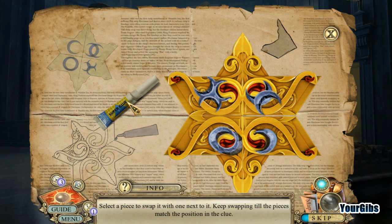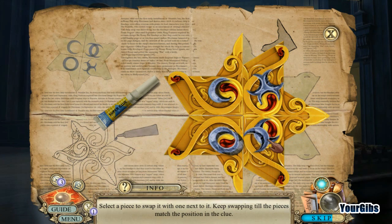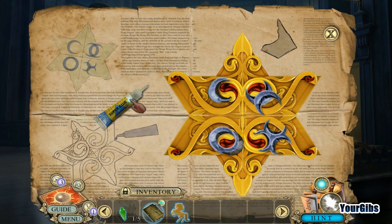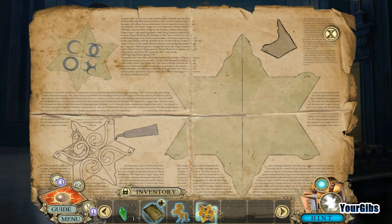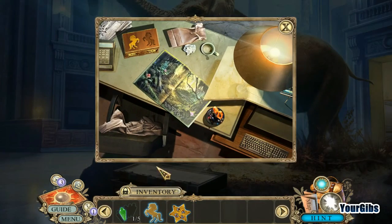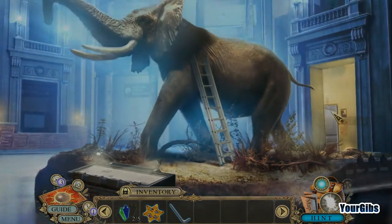Select the piece to swap it with — keep swapping until the pieces match the positions and the clues. Now we glue it — superglue. Good thing we had that wrapped up in the parcel. What is that anyway? Puzzle piece! Try and see what this gets us. Hello, Allen key — welcome to the party. We've got to do Allen key things here.